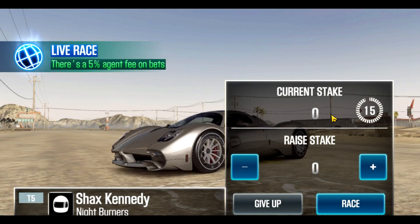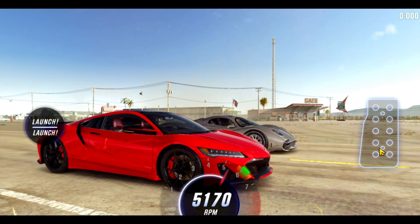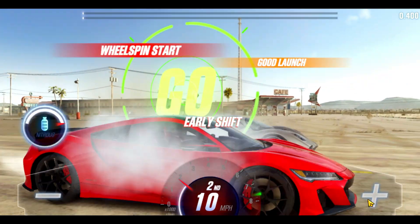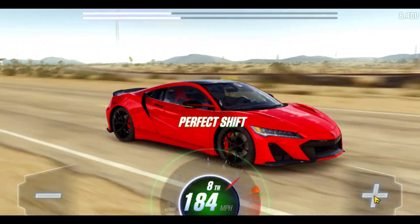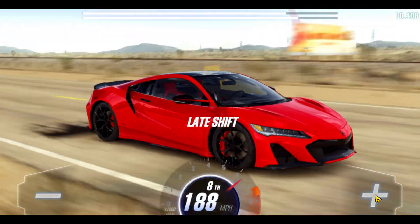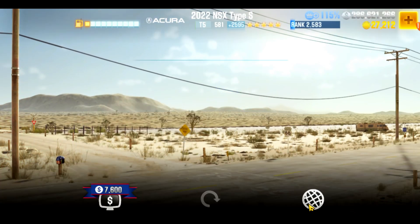Shax Kennedy — let's go ahead and take him on. That is one of the best free cars we've gotten in the game, the Utopia. Again it comes back to how well it's set up and how it's tuned. It can either carry lots of lobby advantage or it may not if fusions are missing and he's still partially building the car, which is what it looks like. Easy win for the NSX Type S.